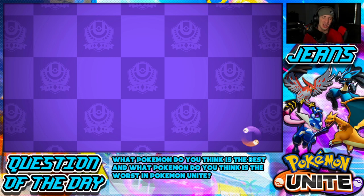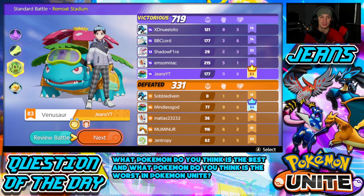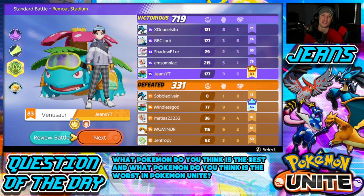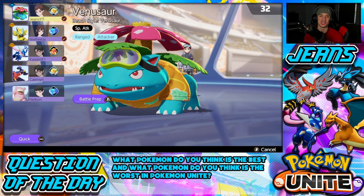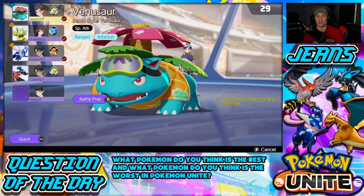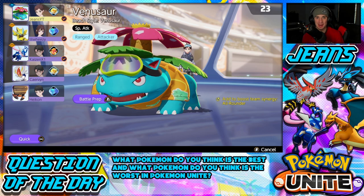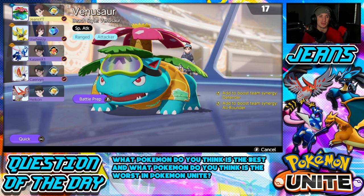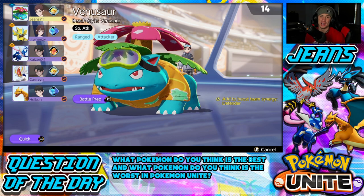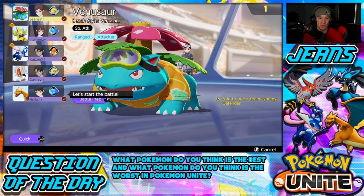Absolutely crushed that battle, 719 to 331! Got to show Solar Beam Venusaur to its fullest potential. We're going to hop into our second battle now. Look at our team — nine-six and your boy's MVP, of course! We locked in Venusaur again and are going to the central lane again. I called it, then this guy picked Zarude and I switched to top lane, but then he went top, so that's fine by me. I love playing Venusaur in the jungle.